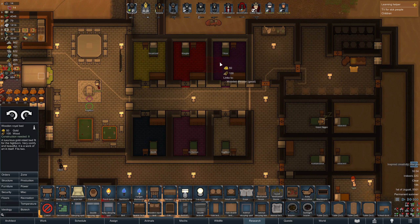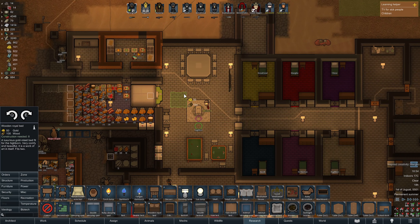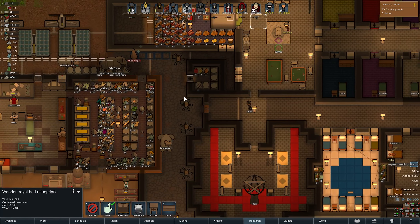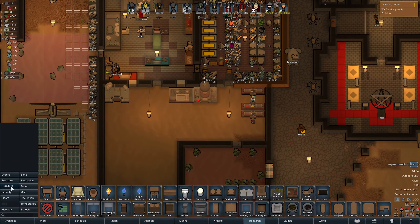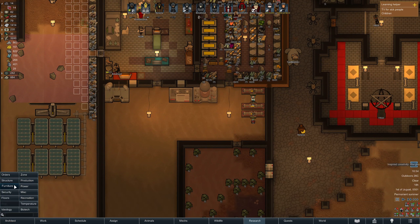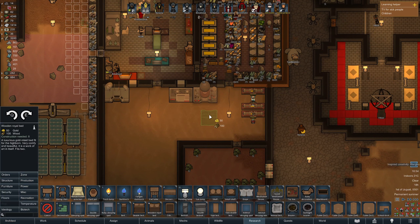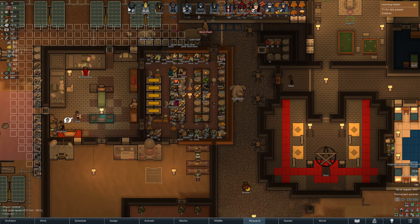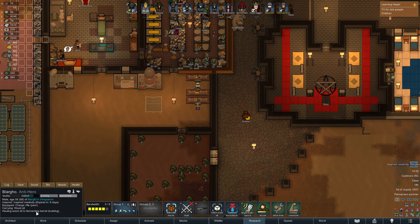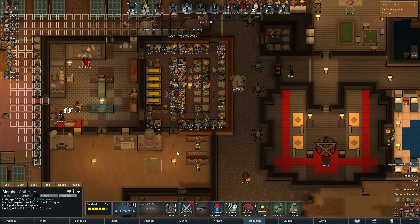I've been just running with single beds. This is a low wood setting, so it does make sense. Let's make a giant double bed — cancel that nonsense. Furniture, wooden royal bed, put it right here next to the storage. Hopefully it will be an incredible bed. Blargo, just prioritize work on this bed. I want you to do this bed — the most incredible bed ever conceived.